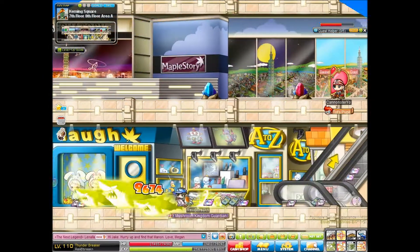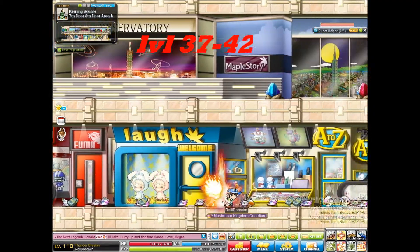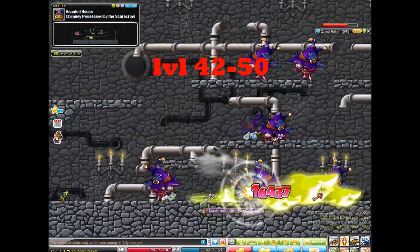37 to 42, you're going to want to go to CDs at Kerning City Square. This is a great place to grind. You can even go up to 43 if you want. 42 to about 50, you want to go to the Dead Scarecrows at the Chimney in New Leaf City.